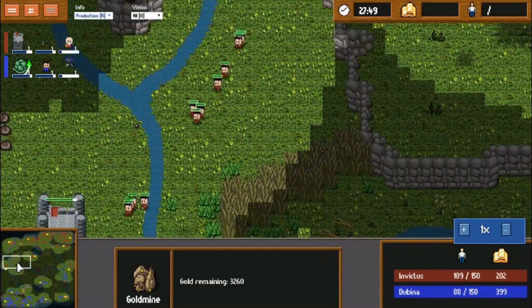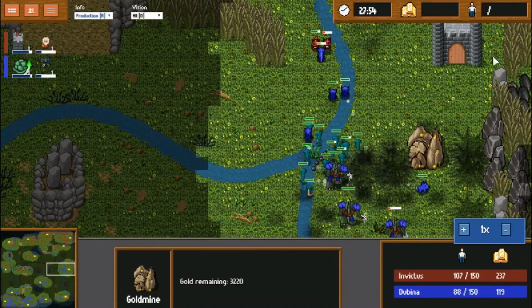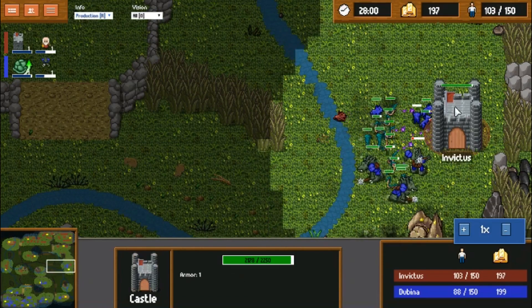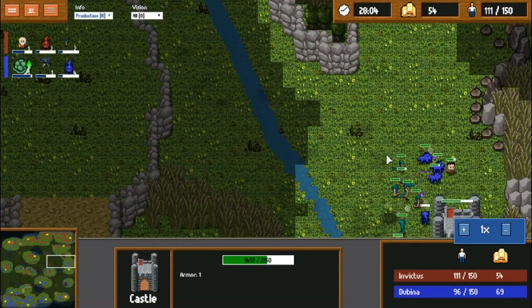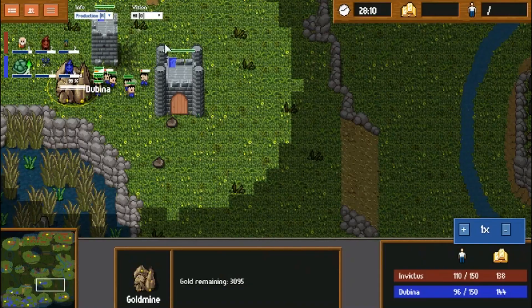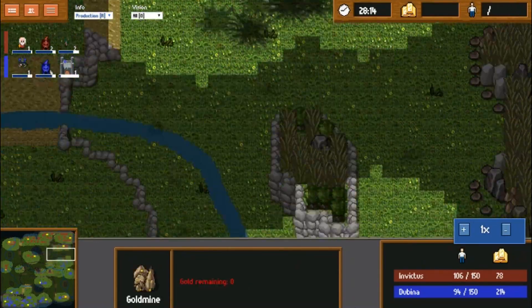Invictus is currently only mining from one base — now two, almost three. He needs to reinforce this position ASAP. He has the army to do it, but they're just on the wrong side of the map. This castle will go down without a fight. Instead of trying to defend at this point, Invictus should be trying to push to kill this castle — that would be the smarter move, especially since this base is now useless.